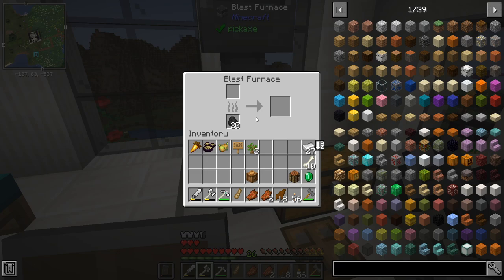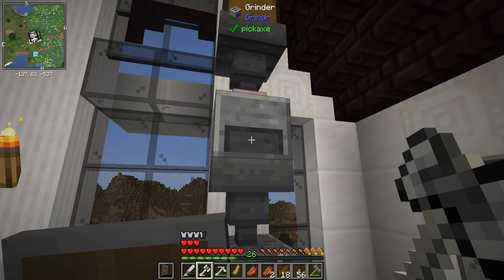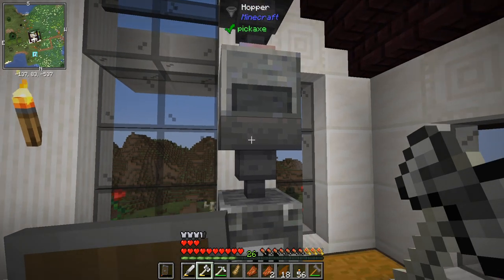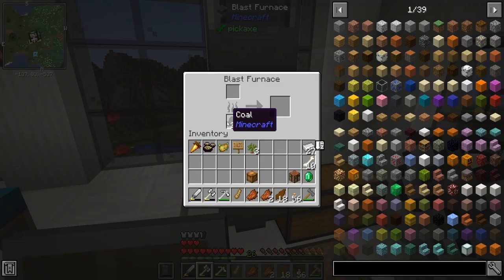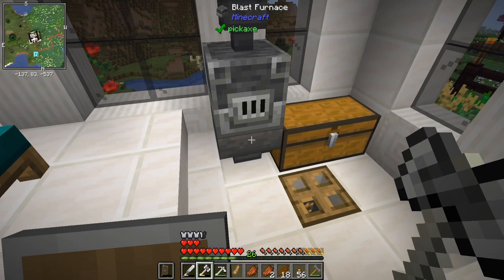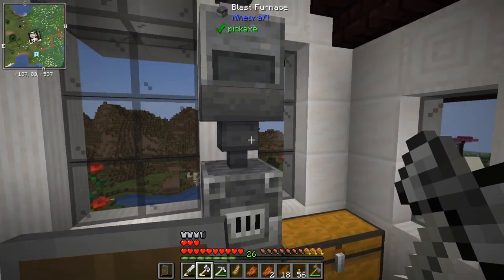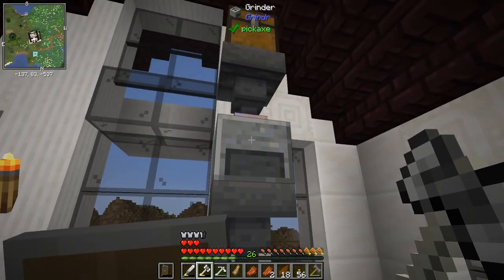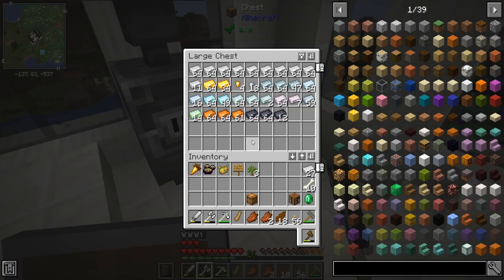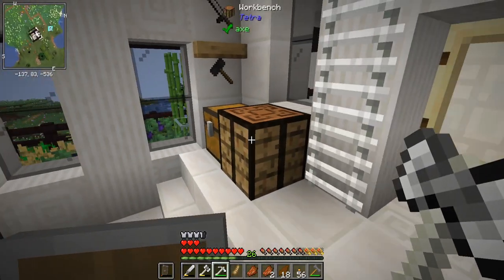It runs really slow — at like plus 220% or something — but gives about 270 output. Then it goes through the blast furnace, which processes things really fast, just not necessarily at two to three ores fast, which is what this is kind of outputting. It chunks through the coal really, really well. Look at all this stuff — it's a lot.